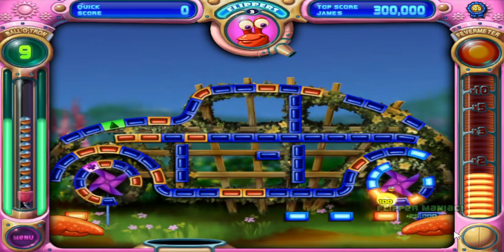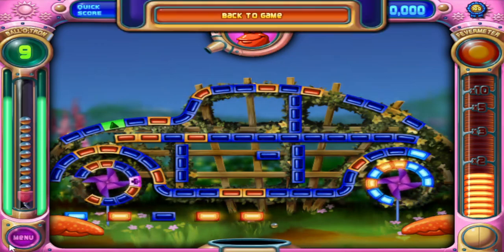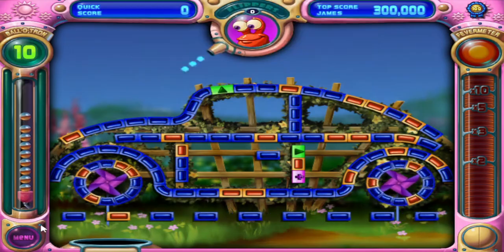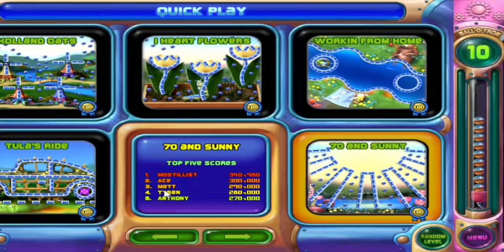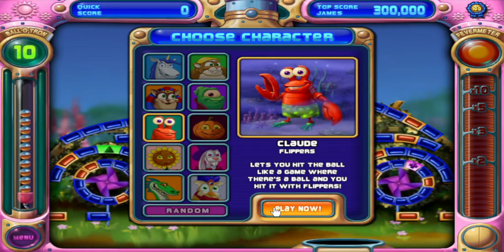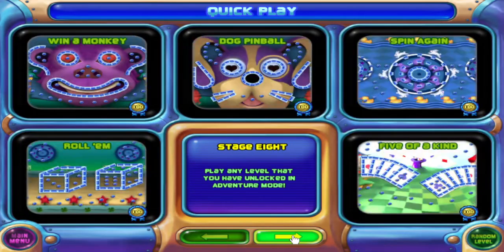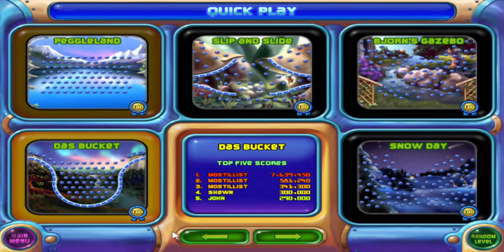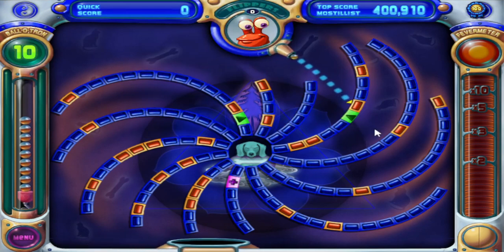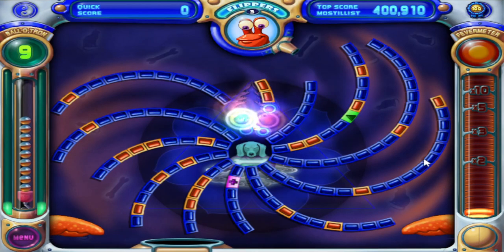They do get replaced, but the glitch with Claude is that you can actually have a green in the way, and that green does not get replaced. Any level that has pegs in the corner — the flippers will destroy them. And if it happens to be a green in that corner, then it's just gone forever, and you only end up getting one green.